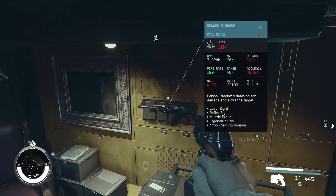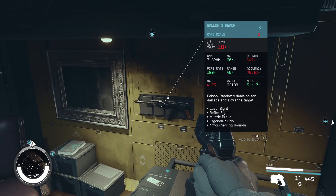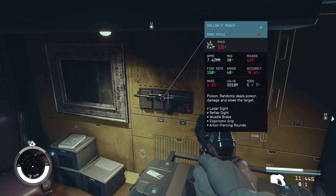In this office you will find the Galos Reach on a weapon rack behind his desk. You can also find a lot of contraband in his office and on his ship, so take your time to explore this area.